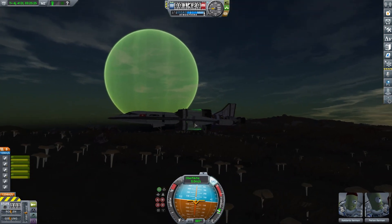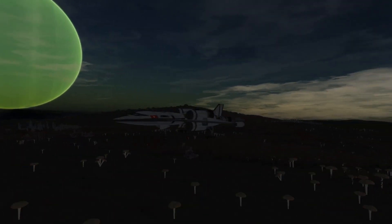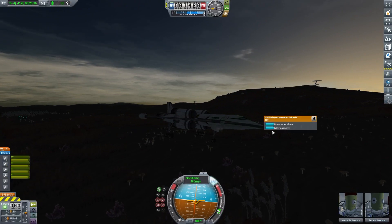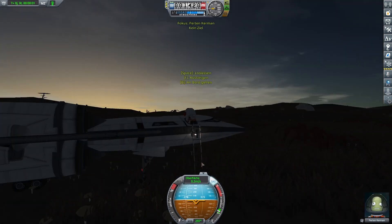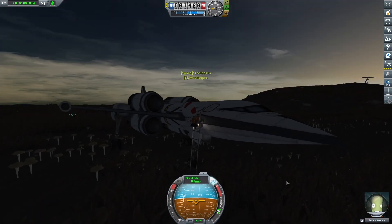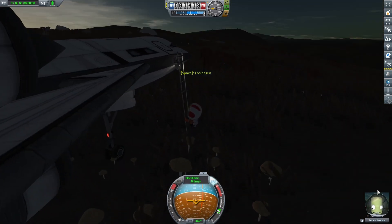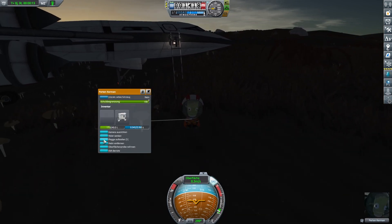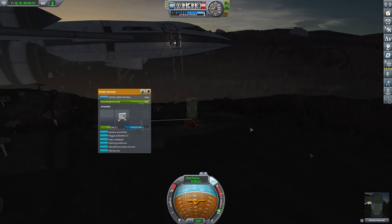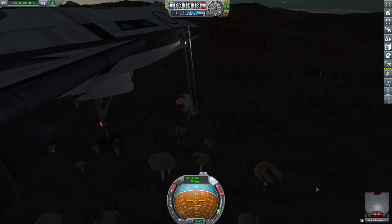You can see Jool — it is just extremely cool, seeing this gas planet in the background, always present, always watching upon us. Now we can EVA our Kerbal out. He has touched the surface of Lathe. It's not that special anymore for me — this is now the fourth Lathe mission.